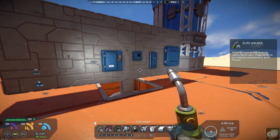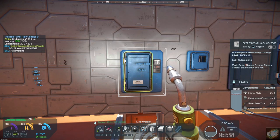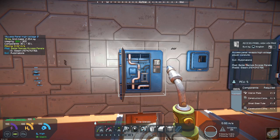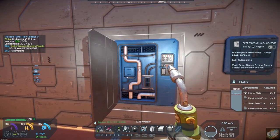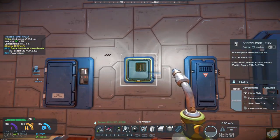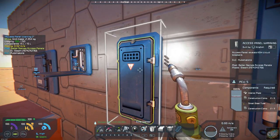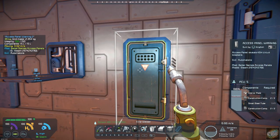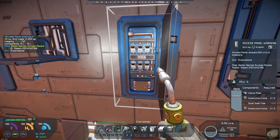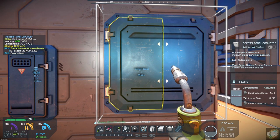You also basically have the same thing over here. For the Access Panel 1, he has it named Access Panel High Voltage. If you open it up, it looks like you've got a lot of wires and stuff in there with your voltage. This one opens up and this is just Access Panel Tiny. This is Access Panel Warning — just decorative. And again, the same Access Panel Conveyor.